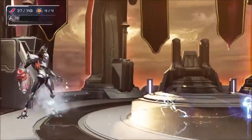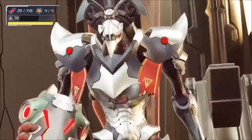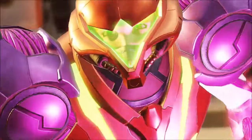Raven Beak does have a parryable attack in this phase. He will start off with backstepping and then lunging for Samus, so a well-timed parry will result in bonus damage. Once he's taken enough damage, congratulations — you've beaten the last boss in Metroid Dread.